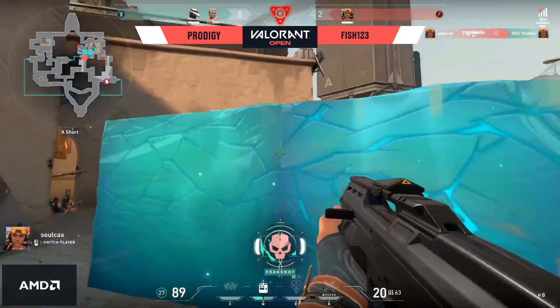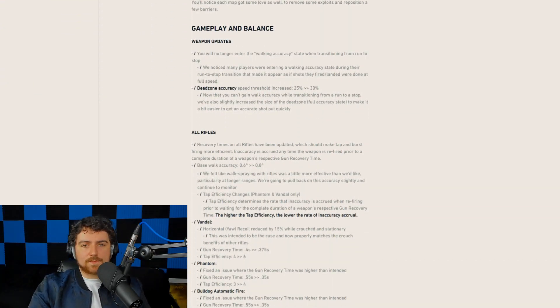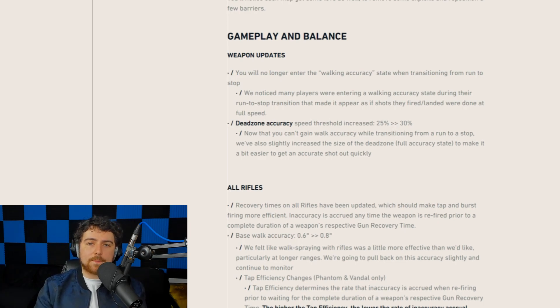Let's get down to the patch notes. Starting with gameplay and balance — the first thing is a weapons update that applies to every weapon in the game. You'll no longer enter the walking accuracy state when transitioning from run to stop. It makes it a little easier to see when someone is actually running versus stopped, so you might have noticed players coming around a corner looking like full sprint and headshotting you, but actually they had already stopped and were fully accurate.